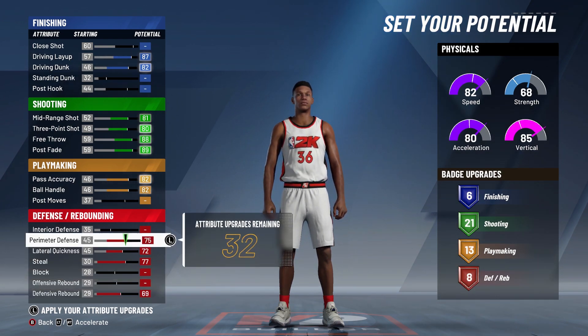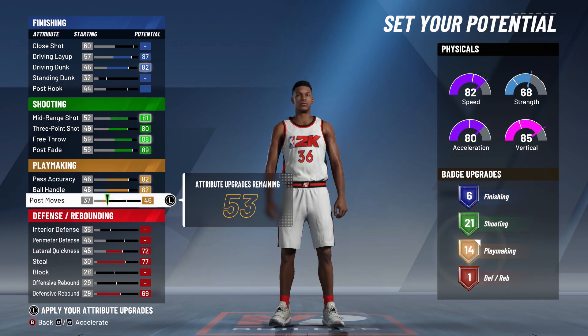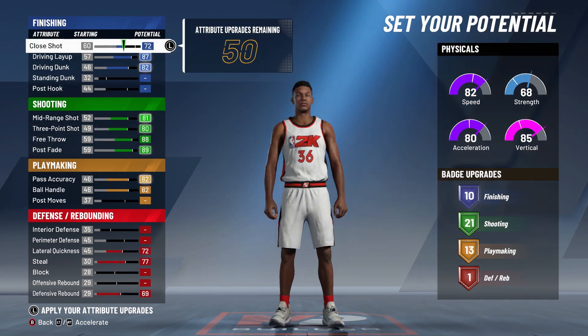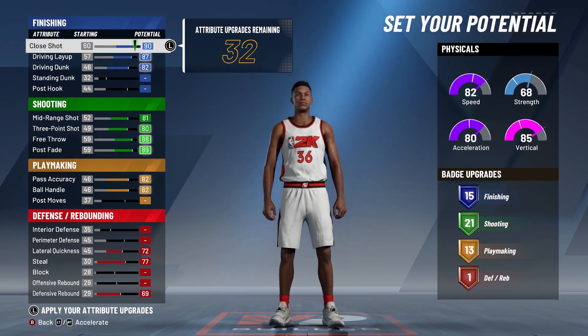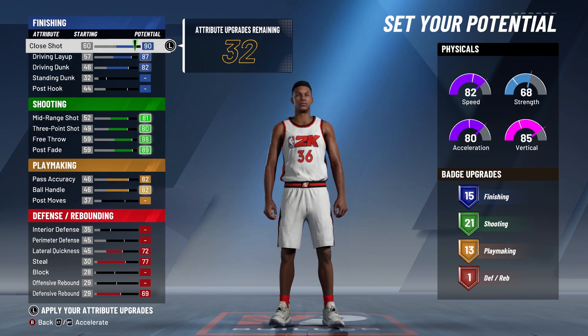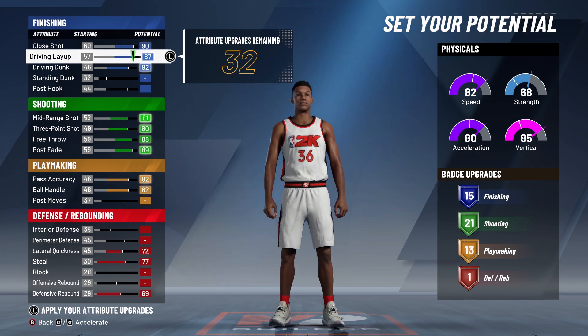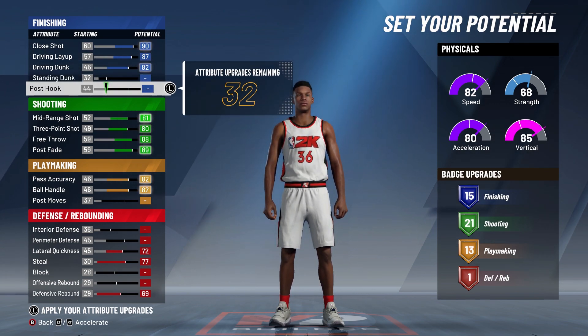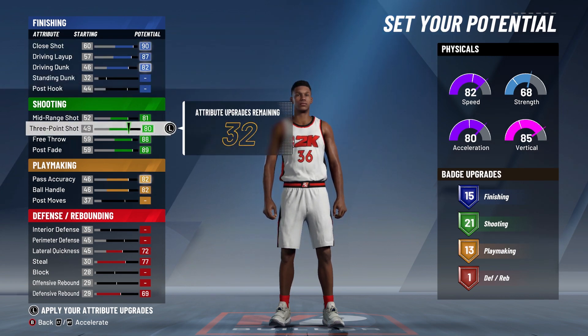Maybe if I take away perimeter defense and add post moves — that gives 17 playmaking. Close shot gives 15. So you're playing around with this: 15, 21, 13, and 1. It takes bronze, silver, gold, Hall of Fame — four tiers to max out a badge. So 15 divided by 4, you can max out three and get like one or two extra badges on bronze. 21 that's probably about five maxed. 13 gives another three and one bronze. One is just one bronze.